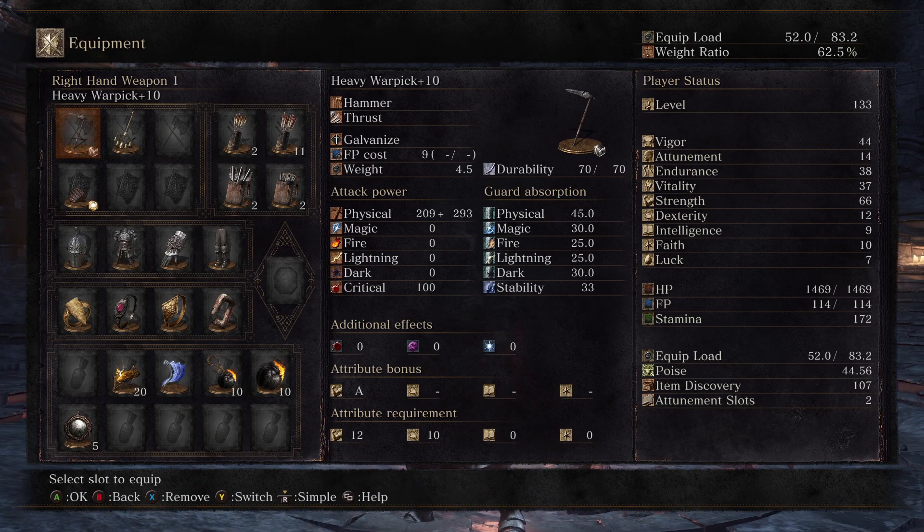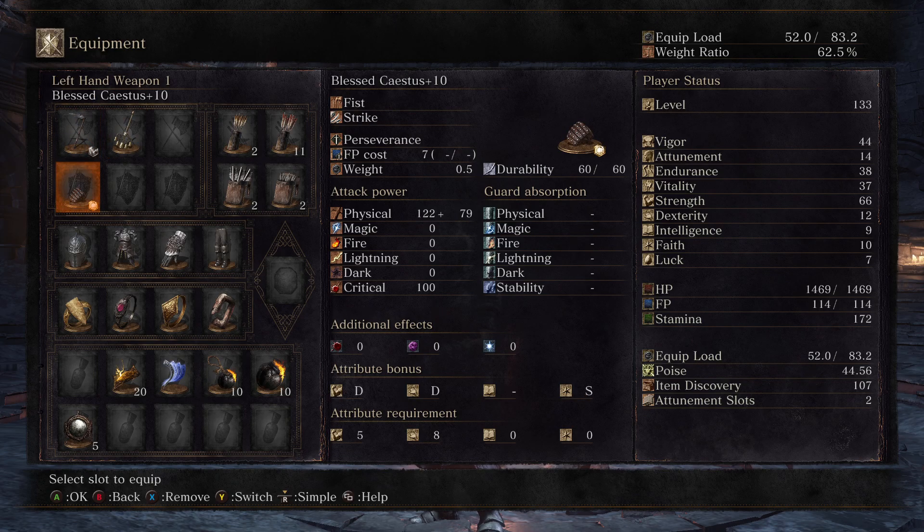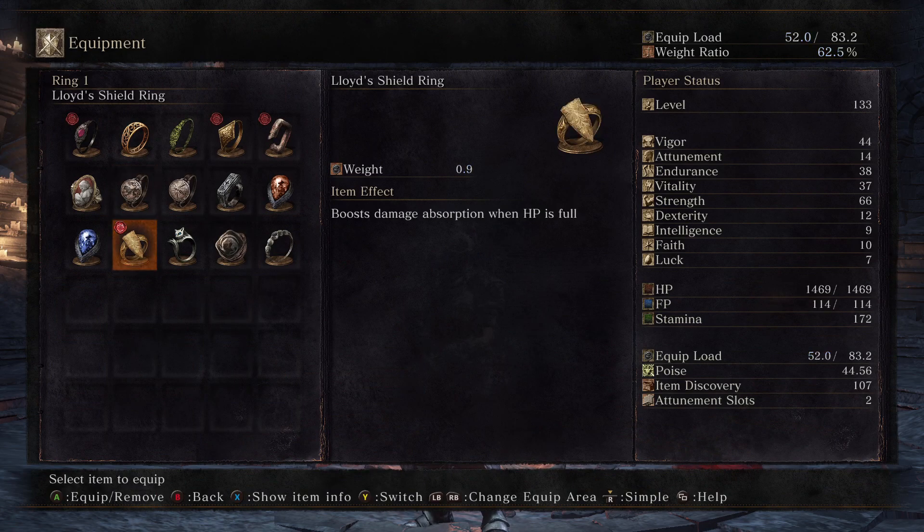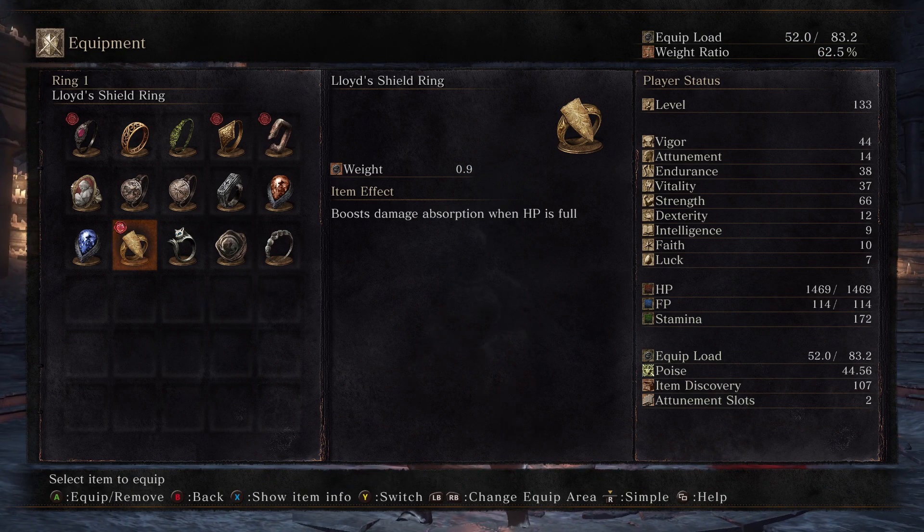I have it on a Strength build here. You can actually use it on a Dexterity build, and Elemental it might do good as well. But what I'm going for is the Thrust Damage boost with a Leo Ring — that's basically the setup. So I'm really tanky, built for trades.